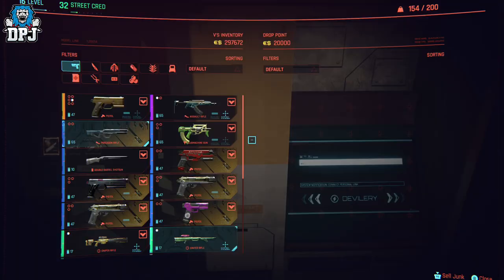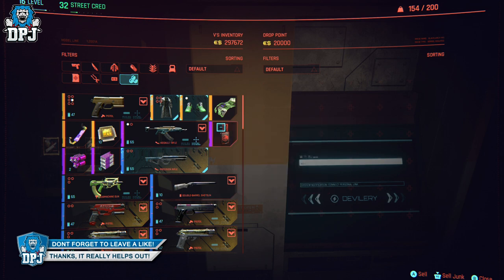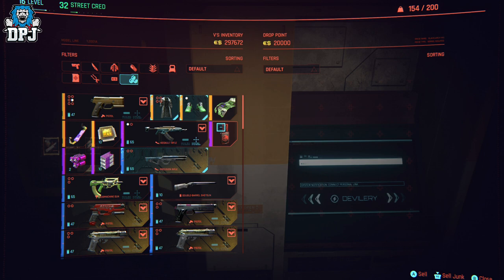You will be leveled up in seconds — do as you please and earn that quick hacking XP in mere seconds. Don't forget your quick hacking level is capped to whatever your intelligence level is, so if your intelligence is at 8 the max your quick hacking will go to is 8. Level up your intelligence with attribute points unlocked by leveling your main level. Your attribute and perk skills max out at level 20.